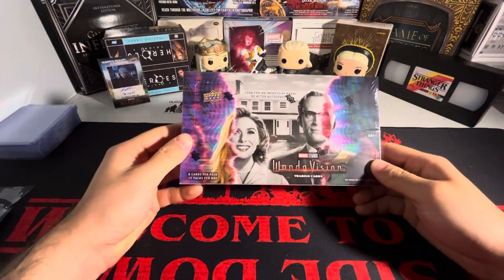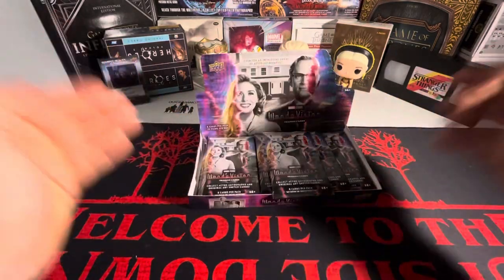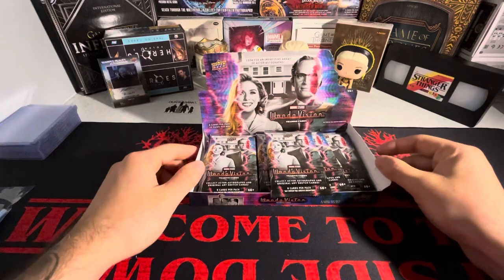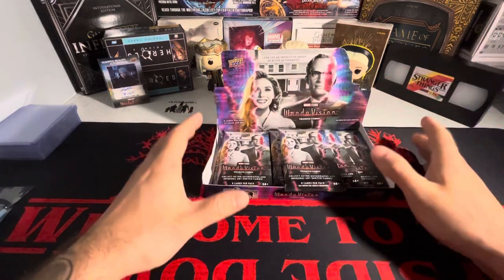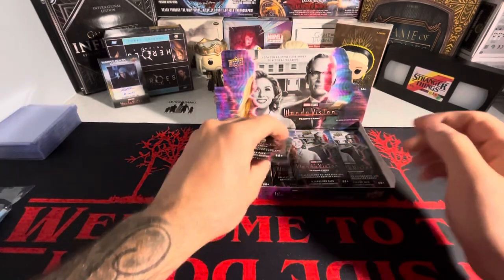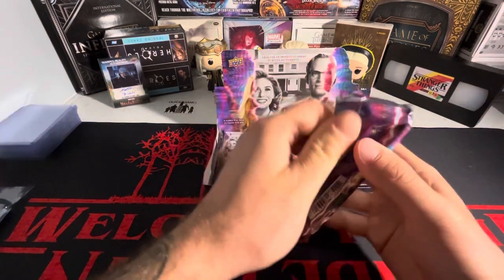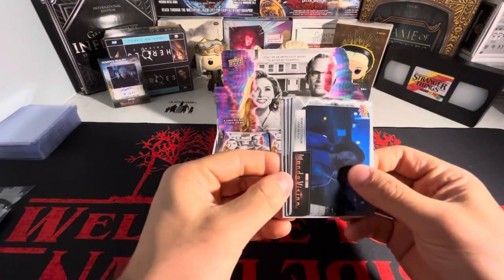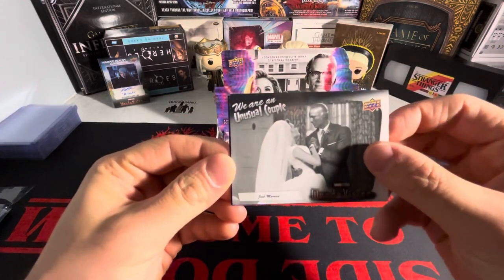Box number three, let's just get into it. We want the WandaVision auto — that's what we were looking for. Currently we have one autograph and we should be getting more. This is box number three of the 12-box case. We want the Wanda autograph.